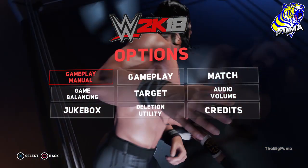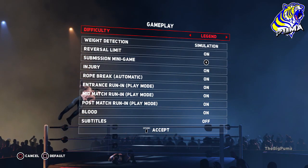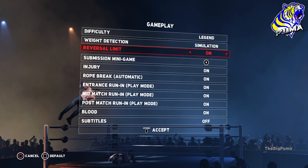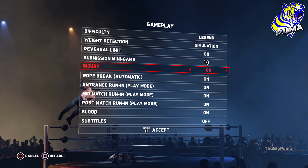The first thing you're going to want to do is go to Options, then Gameplay. We have difficulty set to Legend, weight detection set to Simulation. You want to leave the reversal limit on, otherwise those reversals will last forever. For the submission mini game, you can either use button mashes or the right stick — that's personal preference. I prefer the right stick.